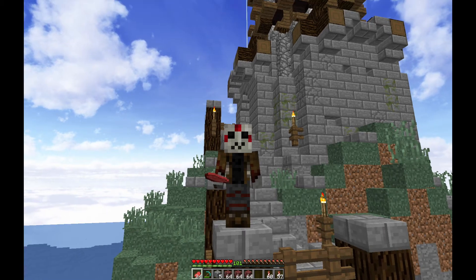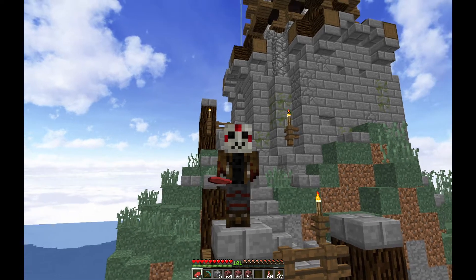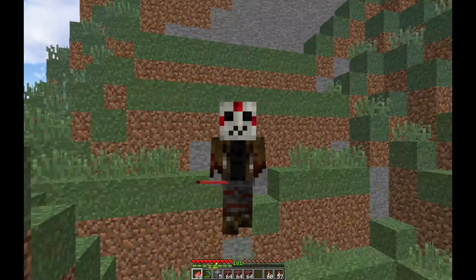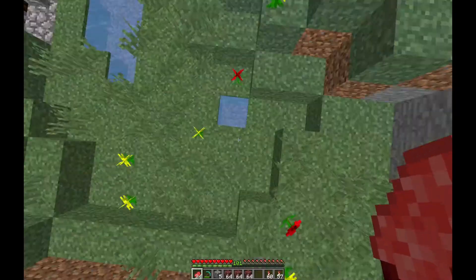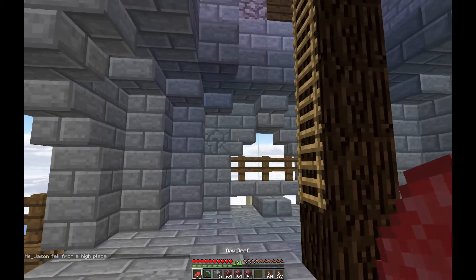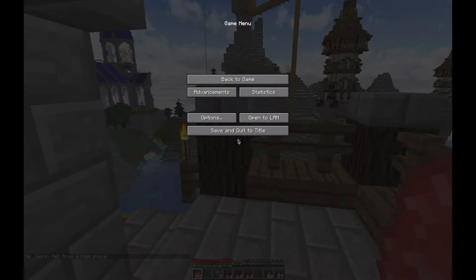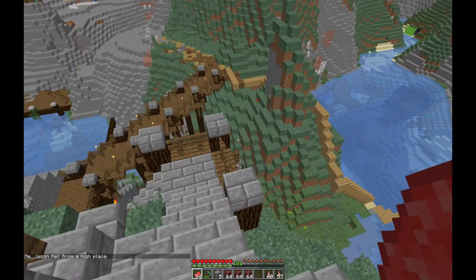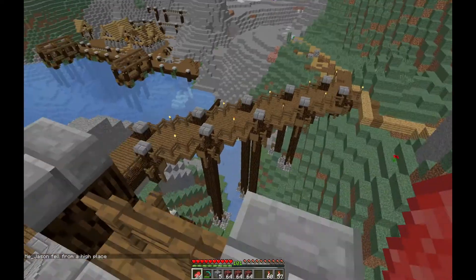Hey everybody, it's me Jason. You've just installed the Hermitcraft advancement pack and you find that you're trying to work through the advancements and you die and you die again and you die again, but you're not receiving the advancement that you thought you would. Well, there might be some issues going on and I found two workarounds that we can use to unlock these and still do it legitimately.